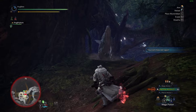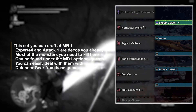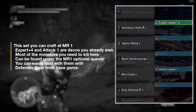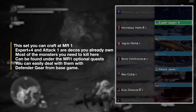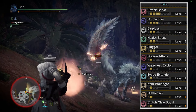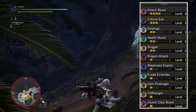The set I used before facing MR Tobi-Kadachi can easily be attained by killing a bunch of master rank Hornetaurs in Rotten Vale, Great Jagras, and Banbaro. The Expert+ level 4 deco and the Attack 1 jewel are decorations you would already have at this point. The set gives a balance of survivability with Health Boost and good offense from Attack Boost, Critical Eye, and Weakness Exploit.